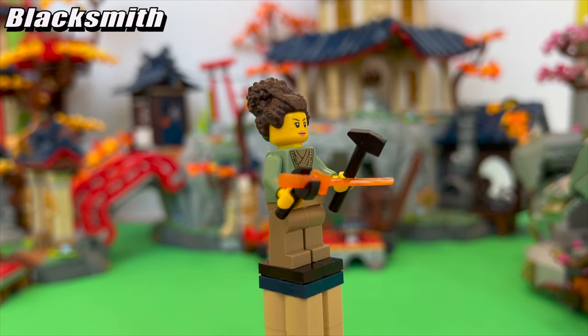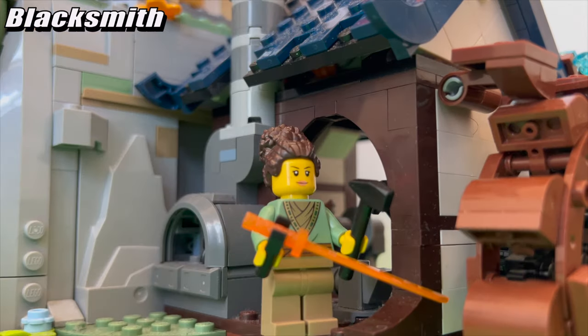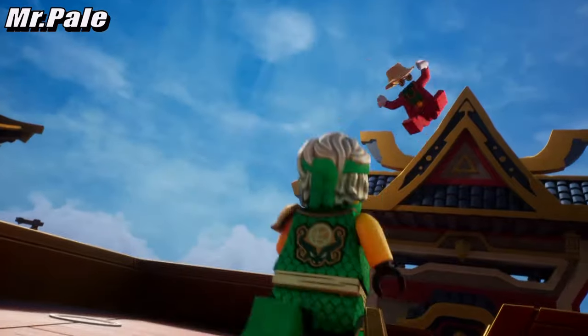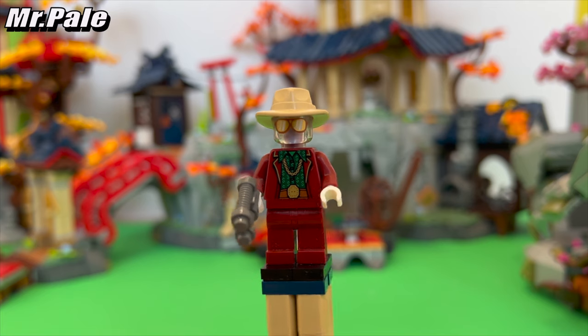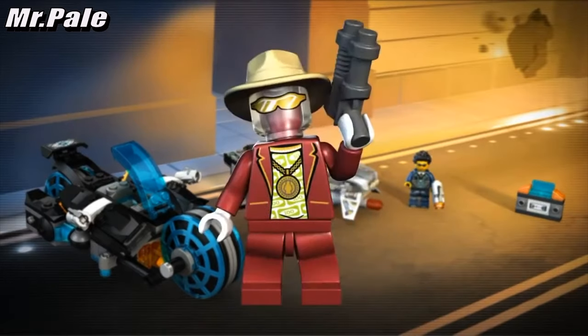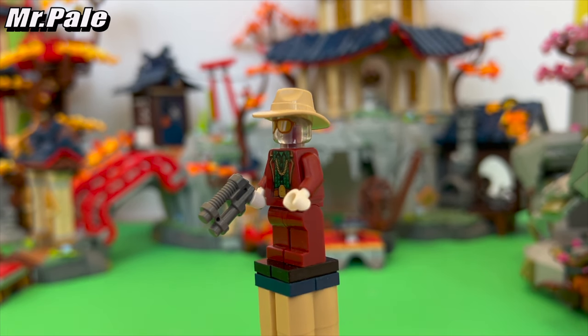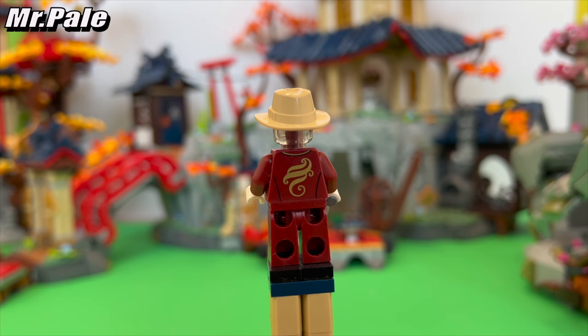Here we have an unnamed blacksmith character that presumably resides in the City of Temples. We didn't really see her in the show, so she was mainly just a figure thrown in to help populate the Tournament Temple City set. Mr. Pale received an updated design this season, which I think makes him look more like a Ninjago character now instead of a figure imported from Ultra Agents. He's pretty blinged out, wearing a shirt decorated with dollar bills, a cool dark red suit, fedora, and to top it all off a deluxe looking elemental symbol of light on his back.